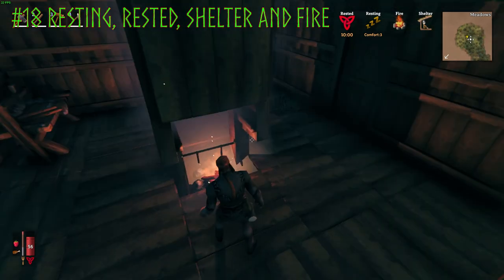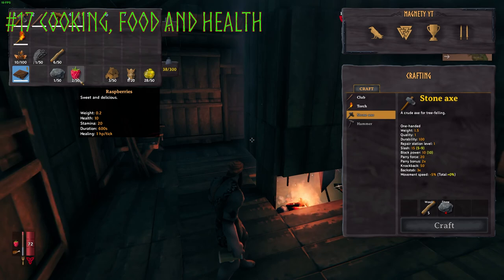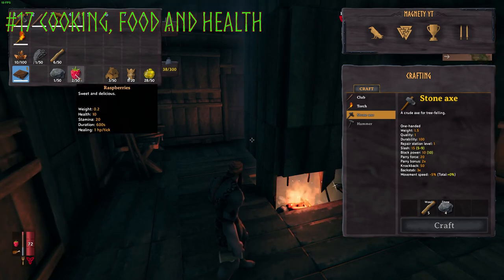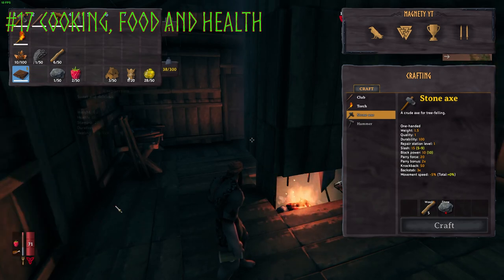If you try to eat more than one of the same type of food, it says you can't eat any more of that food. You can only eat one of that food every 600 seconds — that's the duration for raspberries. When you hover over an item the menu shows the duration in seconds. For the neck tails and the slab of meat I believe it is 1200 seconds or 20 minutes.